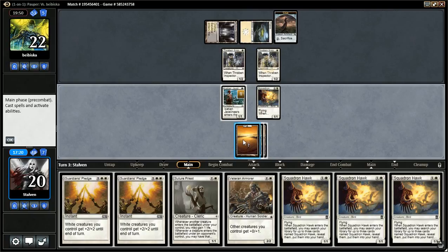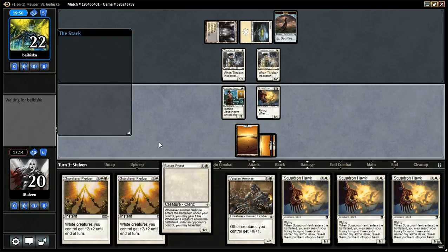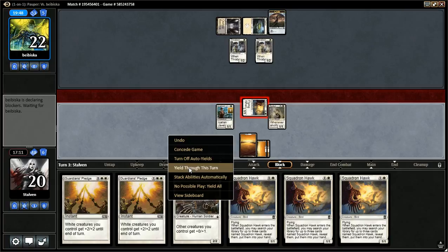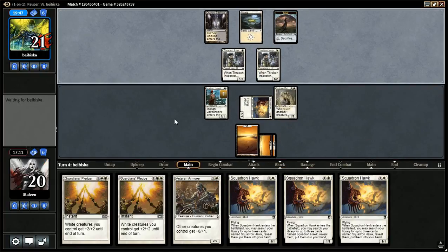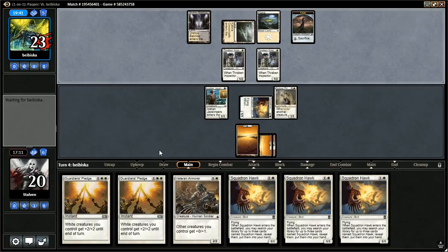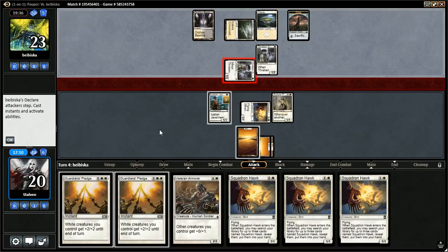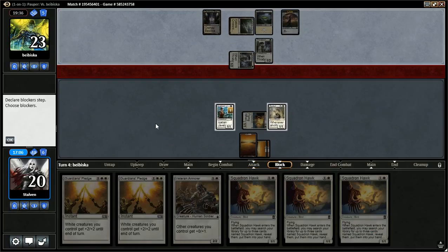I think I want to play Suture Priest — yep, I think I want to play that. Let's get in with the Hawk and pass the turn. Here's the crossroads again. I think I may block and kill this. I can block with the Javelineers and then ping it to get it out of here — it's really tempting.